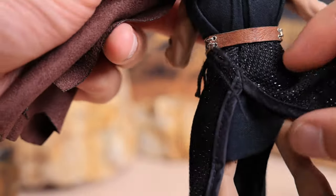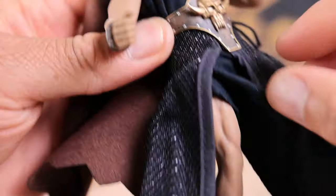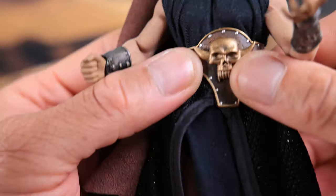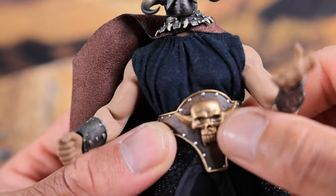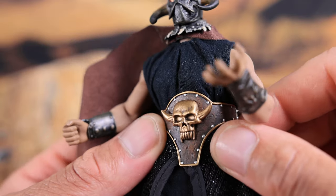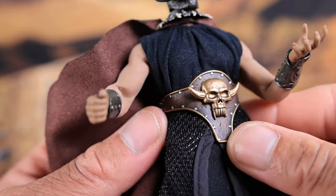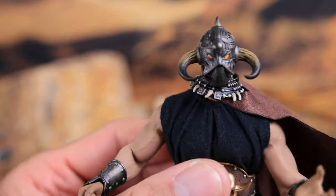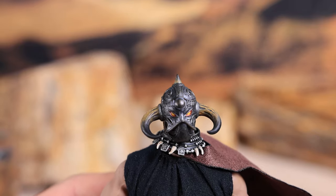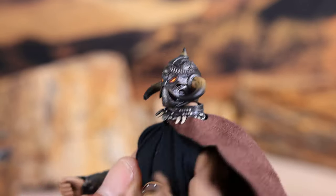There's a little skirt piece that goes around the waist, and I really like this little skull with horns around the belt — makes it look pretty cool. And here we have the helmet — pretty sweet design, I like it.